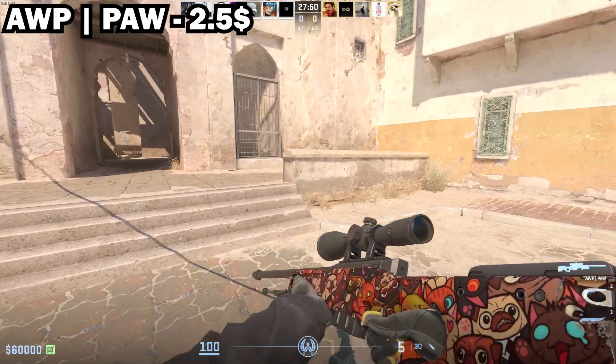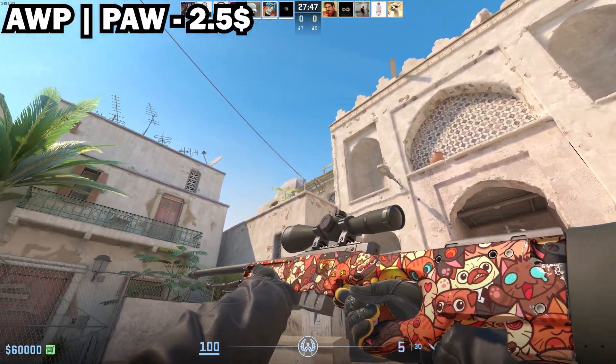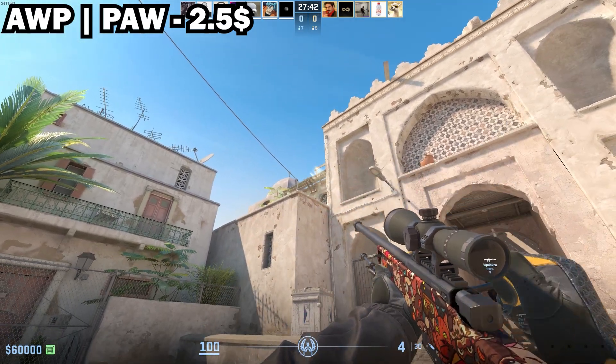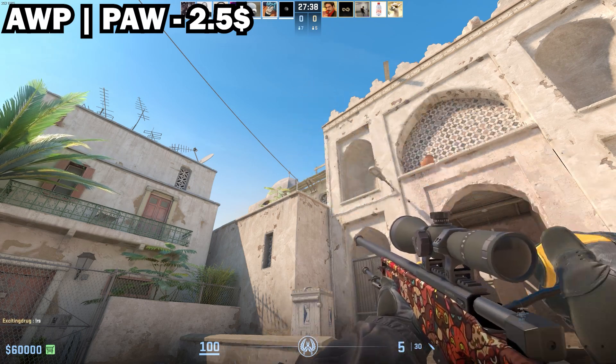In 9th place we have the AWP PAW in Minimal Wear. This is only $2.50 and this AWP is very underrated in my opinion. It has a nice design. The only problem I have with it is that the scope is black, but if you put a sticker there it will still look nice.